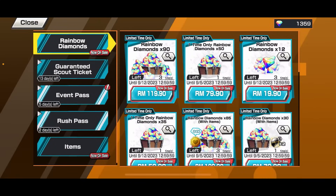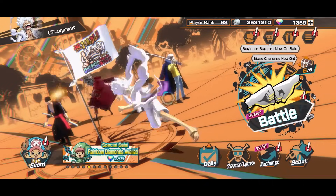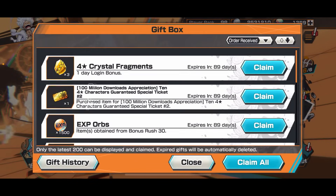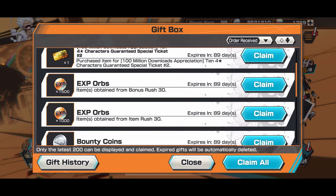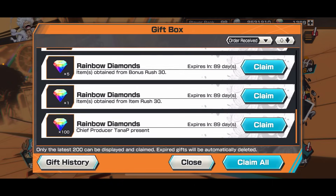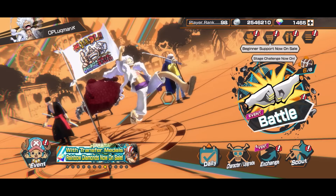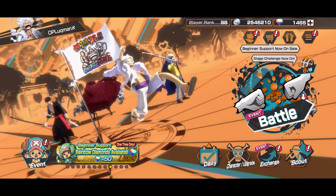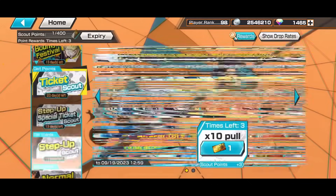1 Rainbow Diamond! For every day! Now let's claim it. I purchased this ticket already - it's 10 for a star guarantee. Hopefully I can get Sanji. 100 gems! This is the one - 100 gems from the event. Let's go! So I've got 1465 gems, almost there for guaranteed Sanji 2 times. Let's do the summon.